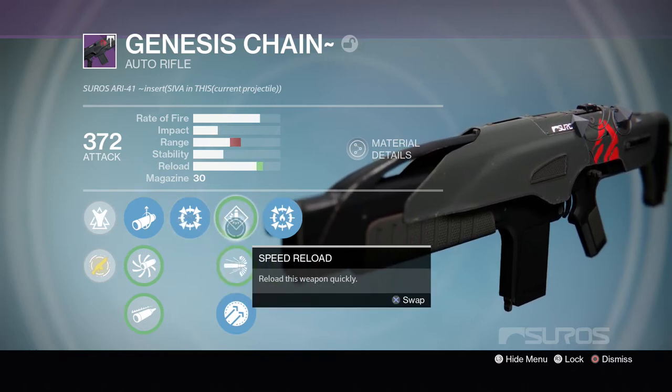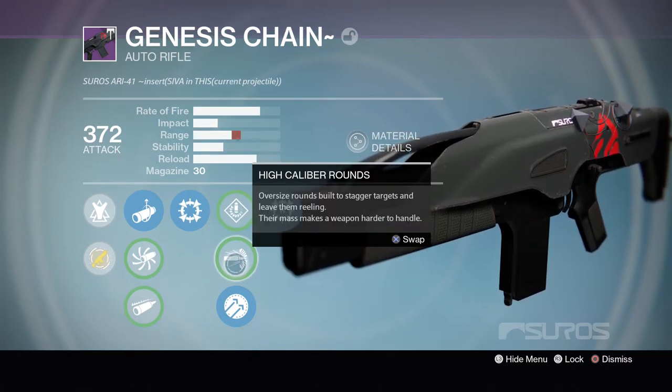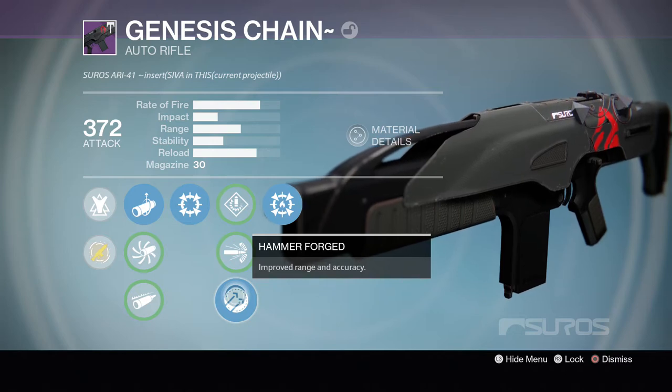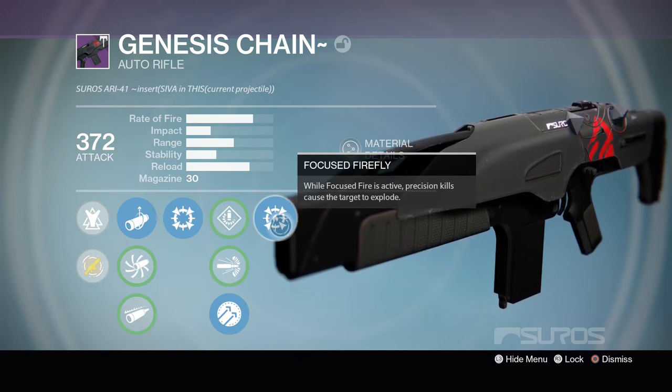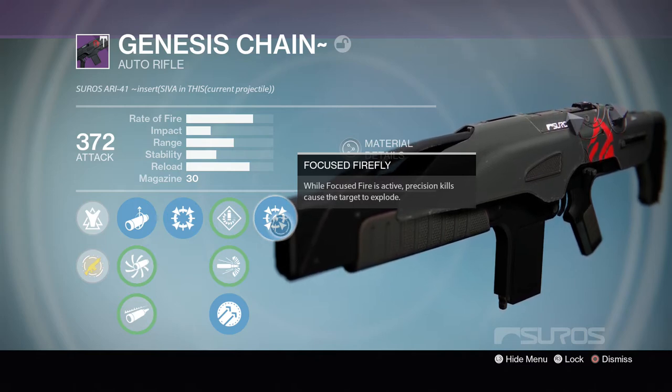After that, we have Speed Reload — reload this weapon quickly. After that, we have High Calibre Rounds — oversized rounds built to stagger targets and leave them reeling, which will just make your enemies flinch a lot more when you hit them. And after that, we have Hammer Forge — Improved Range and Accuracy — and this is actually what I'm going to be running on the Genesis, since I want more range and accuracy. And after that, we have the weapon's special perk, Focus Firefly. While Focus Fire is active, precision kills with this weapon cause the target to explode. This is basically normal Firefly.